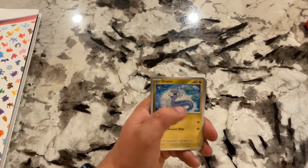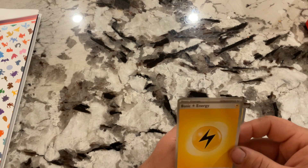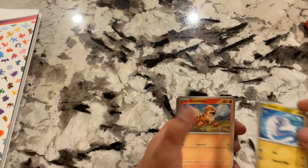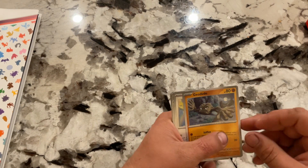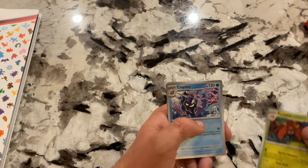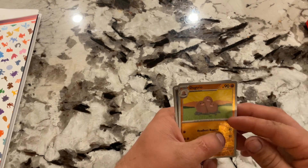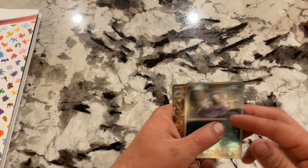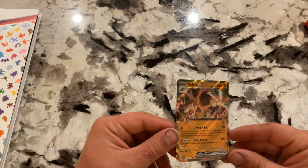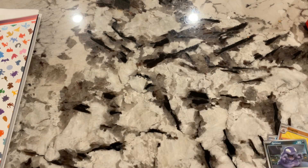So we got a code card. Lightning Energy — or Electric Energy — not holo. Dratini, Growlithe, Geodude, Jigglypuff, Parasect, Hypno, Giovanni's Scheme, Dugtrio, Grimer. And we got a Golem EX! Got card number 204. That's nice.